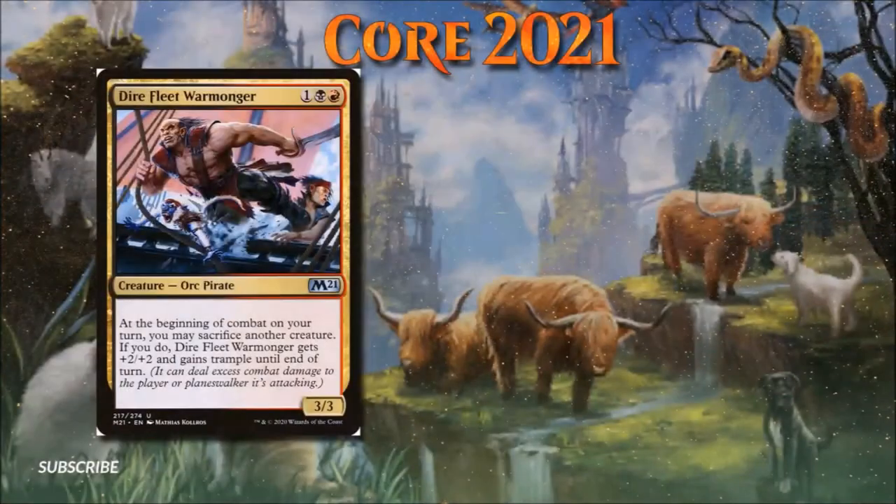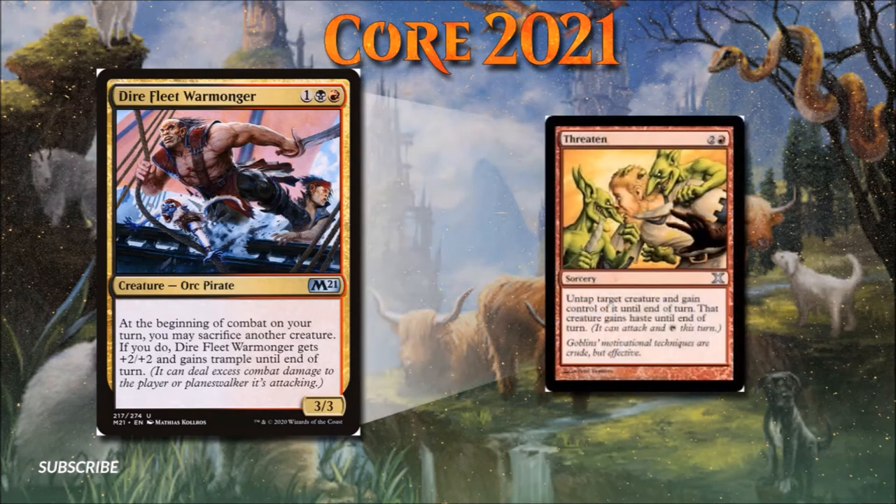Number 9: Dire Fleet Warmonger. I'm not usually a fan of time-restricted sacrifice effects, but Dire Fleet Warmonger's triggered ability does pack quite the punch. Plus-two plus-two and Trample is very relevant as a bonus that will make this card a real threat in any deck that can consistently fuel its triggered ability. In addition to pairing well with more traditional sacrifice strategies, this ability pairs well with any threaten effects, turning it into a pseudo-spot removal. Red and Black already have their fair share of sacrifice outlets, so I don't expect Dire Fleet Warmonger to become a format staple. However, it will make a fine budget option for Black and Red sacrifice strategies in Oathbreaker — budget-friendly cards are what most of my channel and deck techs are all about.